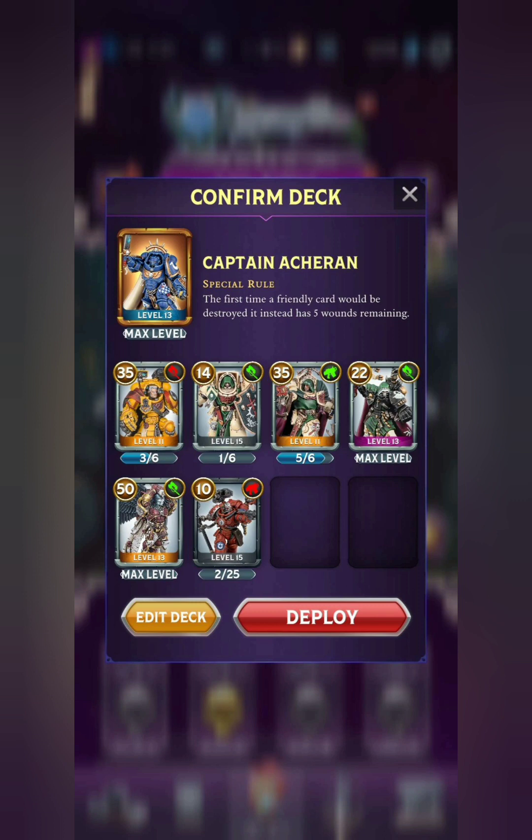If you want to see the Iron Halo activate the maximum number of times, you'll want to include 8 Bodyguards. In this deck, we only have 6 Bodyguards, but we're running 3 very powerful Legendaries. Torgerdon with Shield and Big Game Hunter has really solid stats, just really tanky with lots of damage output, so I do use him quite a bit. We've got Belial with Inspiring Presence and Shields as well, very tough while providing that supporting aura.